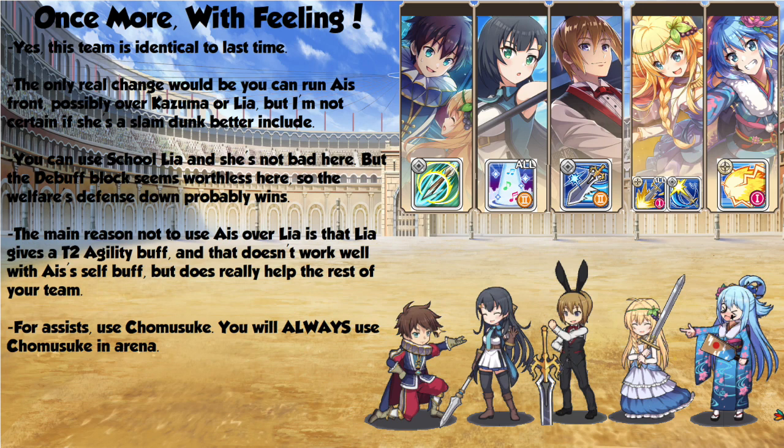The only other thing is you want to use Chomosuke as your assist, as you will always use Chomosuke in the main arena. Pick a time to use him when you have a Tier 2 agility buff and a Tier 3 attack buff, and it'll work out quite well for you.